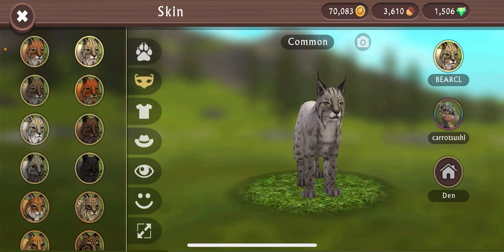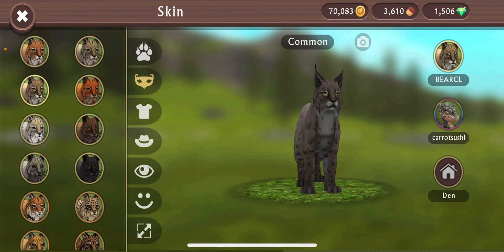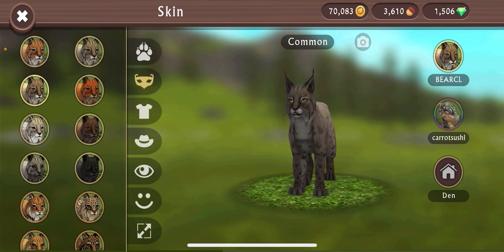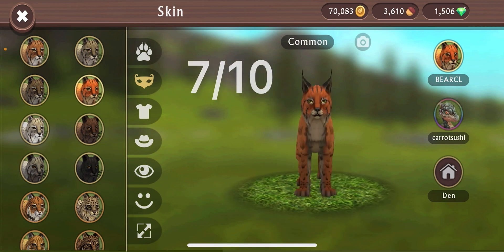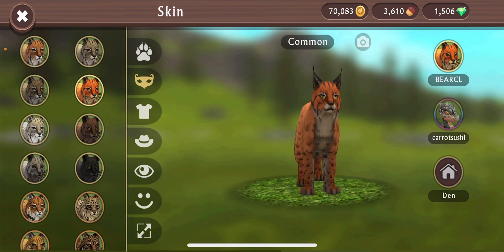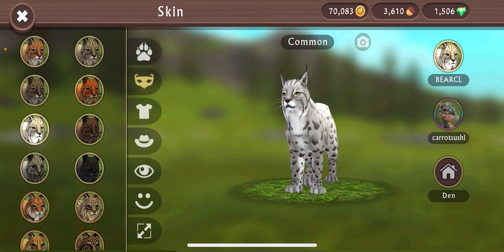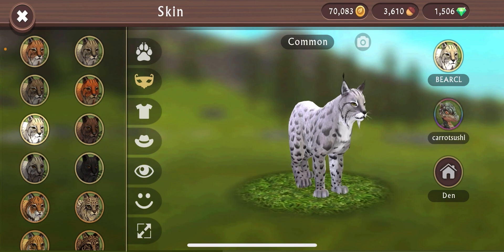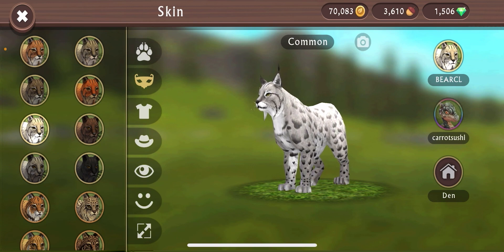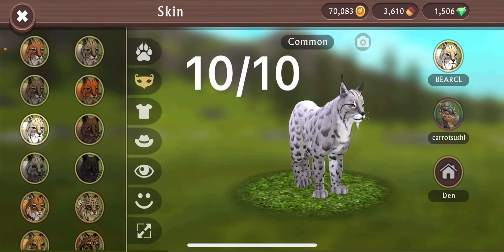This next lynx skin looks a little old — 6 out of 10. This one I kind of like — it's a little darker and fades in the back — 7 out of 10. This one I like the red color but I probably wouldn't use it, it's a little too bright for a lynx — 5 out of 10. Then we're moving on to the white lynx, and this just looks amazing. The white with the spots just looks so good — 10 out of 10.